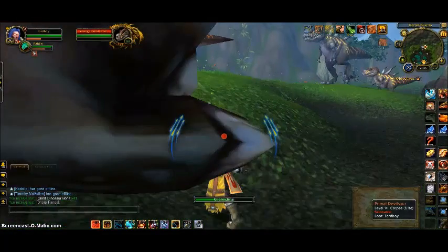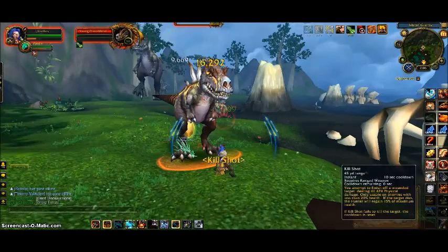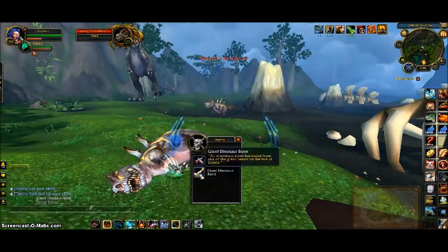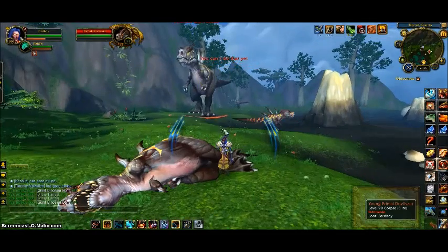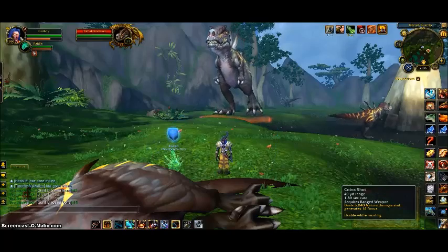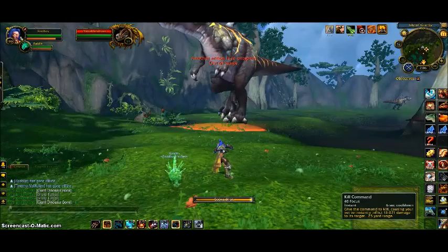I wouldn't mess around with the three-horns that much because their drop rate is really low at only 6% — they're really not worth messing with. These big guys here are where you want to be and what you want to be killing. They're going to maximize your chances of getting this egg.